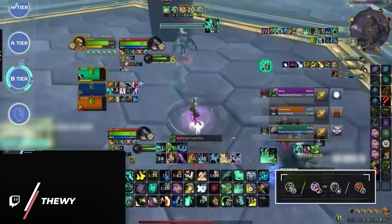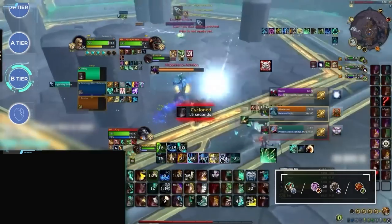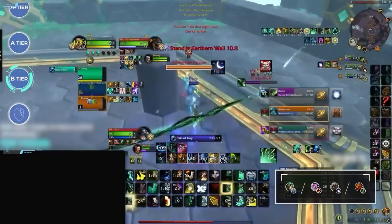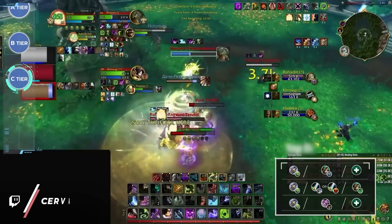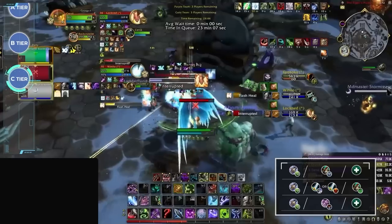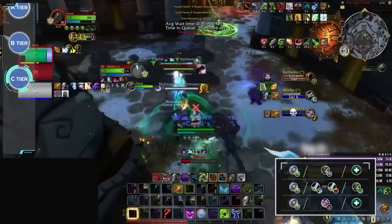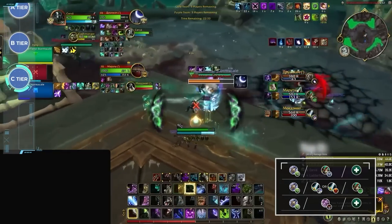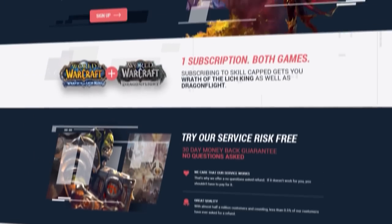Last up in B tier are Windwalker Monks. Windwalker is in a tricky spot — they usually do well paired with melee, namely Death Knights, but with a caster-dominant meta and Death Knights in dire need of buffs, Windwalkers are struggling to find a spot. Despite their strongest composition being paired with either a Balance Druid or Destruction Warlock, both specs have far better options if they want to play with melee. In C tier we have Unholy Death Knight. With the removal of PvP talent Spellwarden, AMS now breaks in just a few seconds and their pressure isn't near enough to threaten kills outside of openers. Unholy also lacks a permanent healing reduction effect, leaving them with very limited options: TSG, Walking Dead, or Demo DK.